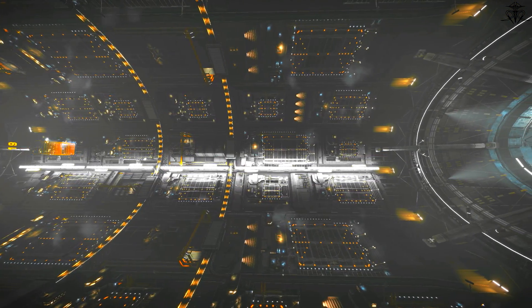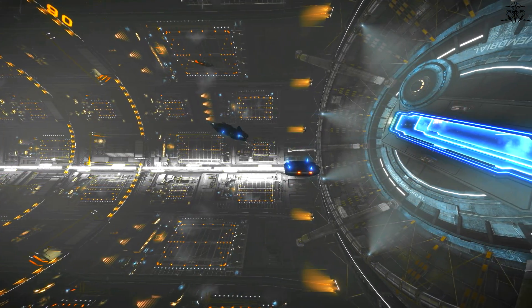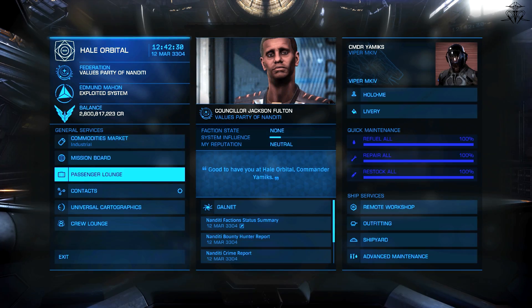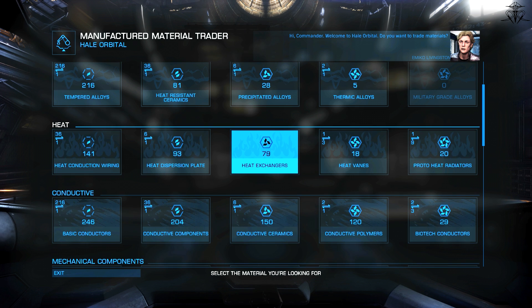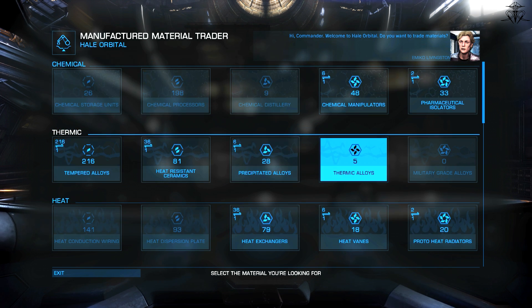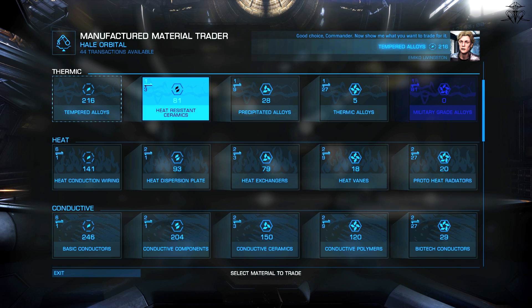As devs themselves have mentioned, you can use materials you have to get the ones you need. This implies that you can either exchange materials from greater or lower grades. And yes, you can do that, but in reality exchange rates are so disgusting that it's not worth exchanging upwards — that is, exchanging lower grade materials for higher grade ones. The current system is so despicable that you can't even exchange a full load of grade ones for a single grade five. Grade twos can barely reach the limit.